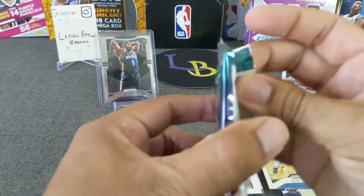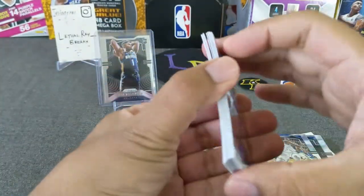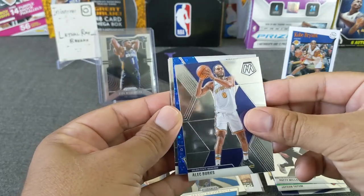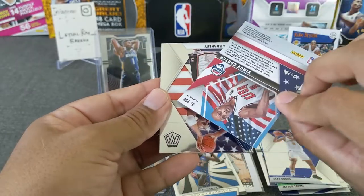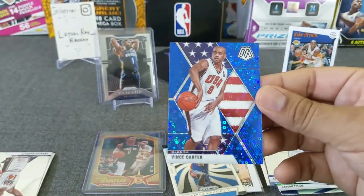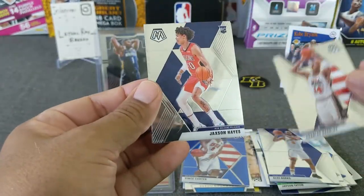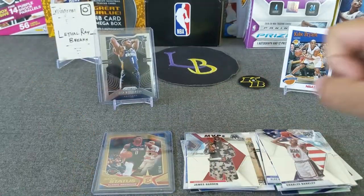Alright, now we go Mosaic Fast Break guys — see what we get out of this guy. Hopefully we get something numbered. Vucevic, Tatum, Patty Mills, Alex Burks — looks like we got a blue! I already saw it, I spoiled it — it's a blue Vince Carter USA, these are numbered. Number 285 — blue Vince Carter, very nice, always nice to hit a numbered card regardless. Let's see the rest of the cards — Championship Chuck, Jackson Hayes rookie, and a James Harden MVP who's playing lights out.